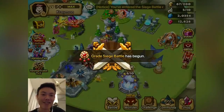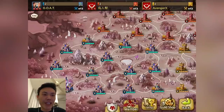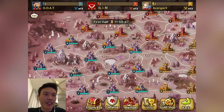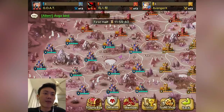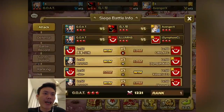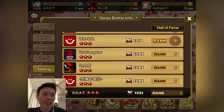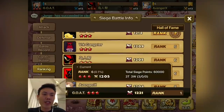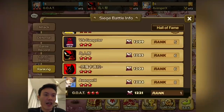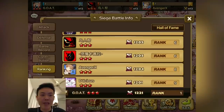The battle just started right here, just in time. Let's head over to the siege battle page. We are up against the guild called Birdman and Avenger X. It's been quite some time since we fought Birdman and also Avenger X. Let's check the rankings real quick — Birdman is actually rank 6 with 3 wins, very nice. And Avengers is at rank 8 with 2 wins and 1 second place.